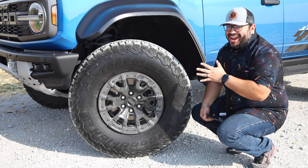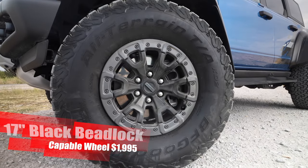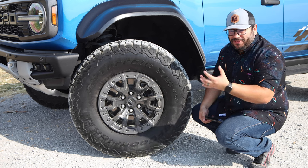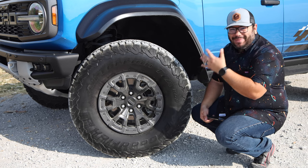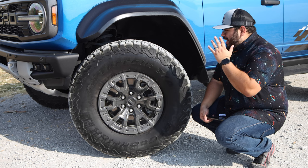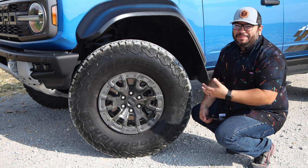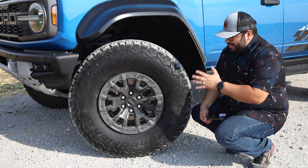We get down to the wheel and tire package. We have the nice 17-inch beadlock-ready wheel wrapped in BF Goodrich All-Terrain KO2 37-inch tires. These things are massive and amazing. These KO2s are great — it's such a massive configuration. It's so easy to drive, not pulling you anywhere. It's quiet as well, which is impressive for such a big setup. Speed bumps are no problem — it will take them with no problem.